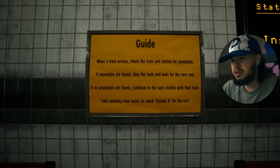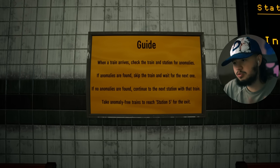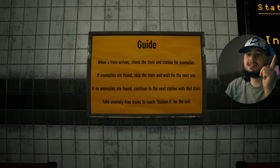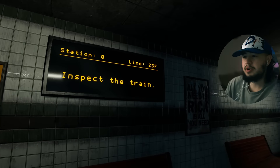If anomalies are found, skip the train and wait for the next one. If no anomalies are found, continue to the next station with that train. Take anomaly-free trains to reach Station 5 for the exit. Okay, so we're up to five stations. We're at Station 0 right now.